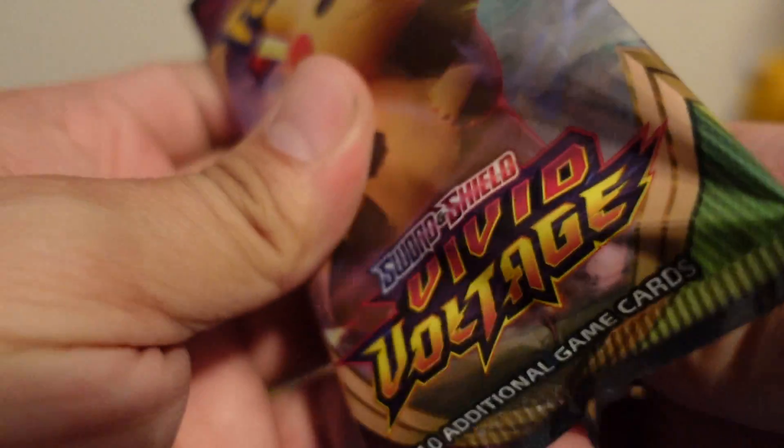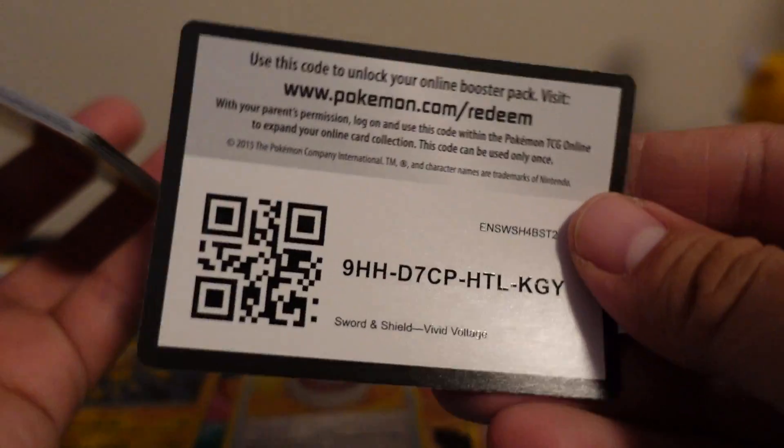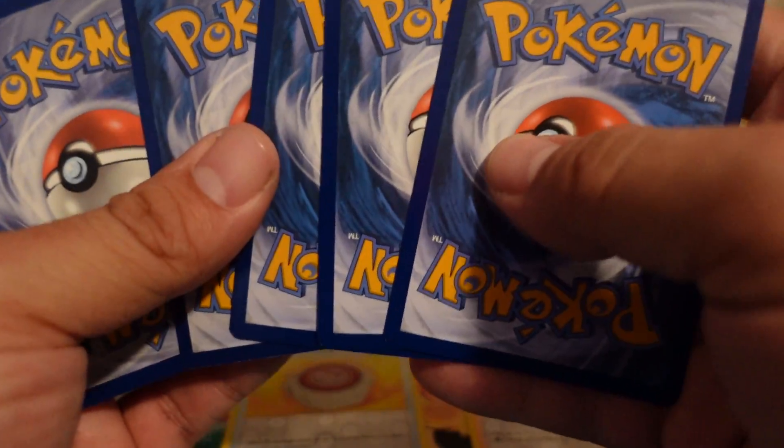All right, Chunky Chew pack. Let's see if we can pull the Chunky Chew out of the Chunky Chew. I actually watched one of my friend's son-in-laws doing a box unpacking, and he actually pulled the Chunky Chew. It wasn't the Rainbow Rare, but still a Chunky Chew, so congrats to him.